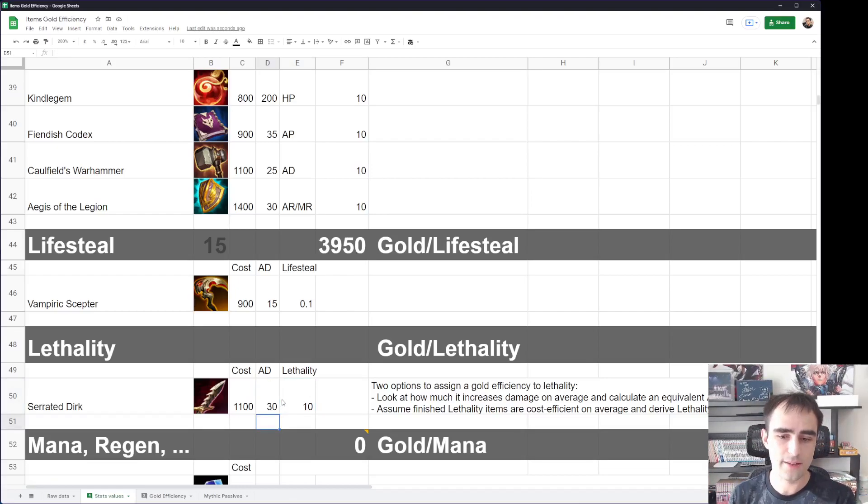But then you have to compare Serrated Dirk to other items in the same tier, like Zeal and Noonquiver, which are also components for higher tier items with an intrinsically very high gold efficiency — because that's how Riot wants to make the items spike.